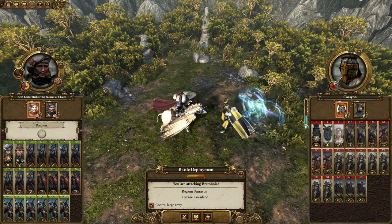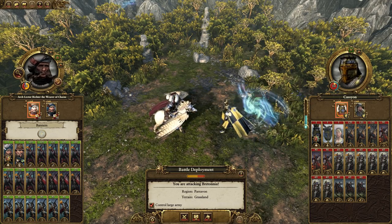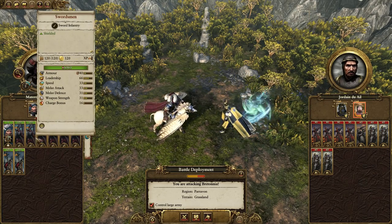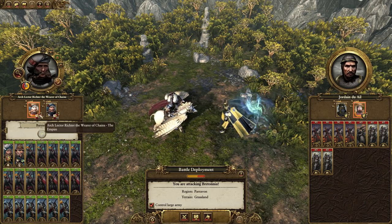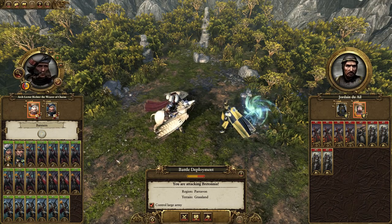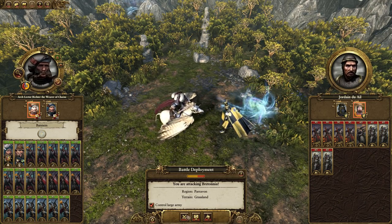Paravon got pulled into the war by Wissenland, which is pretty unfortunate. Their garrison is in reinforcement range for this one. We have this backup army, who I just realized are going to be tired because they're in the march stance. So that's unfortunate, but it's not the end of the world. It's slightly in our favor according to the balance of power, so we're going to give it a go.